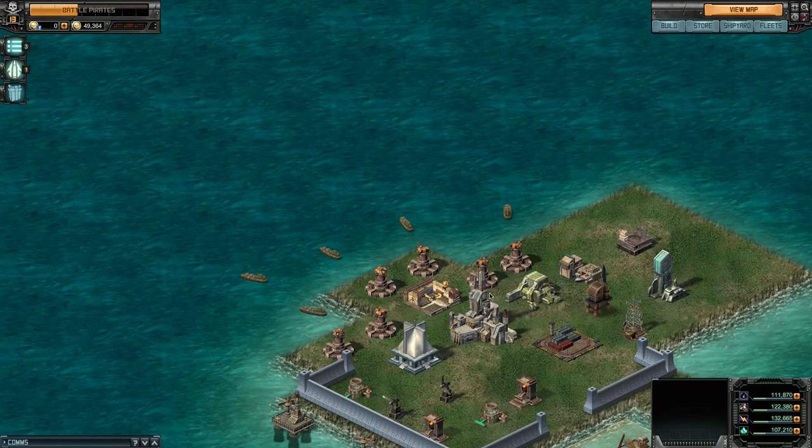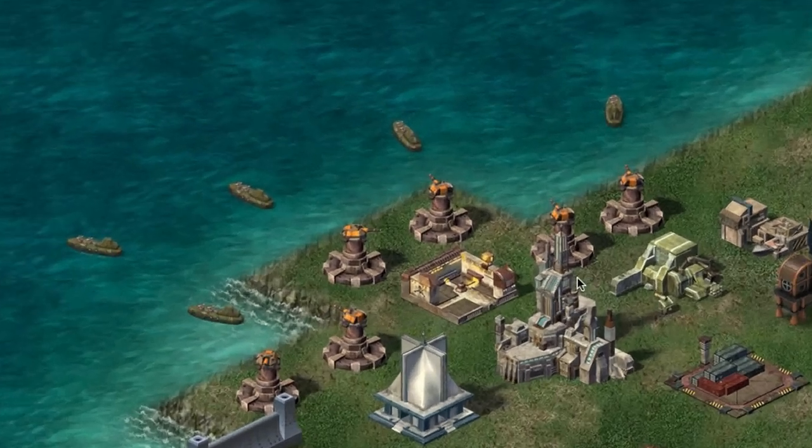You'll notice that your new base defending fleet will be in the same position as the previous fleet was in. Your defending fleet positions will always be saved for you. Use your base defensive fleet together with your defensive turrets and you'll maximize the effectiveness of your base defenses.